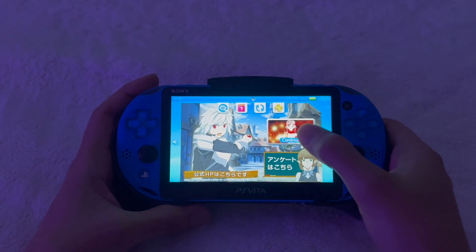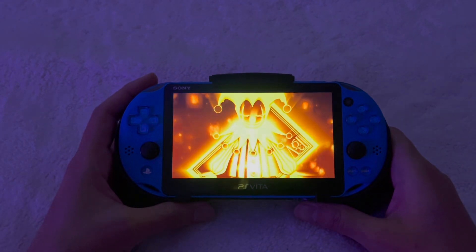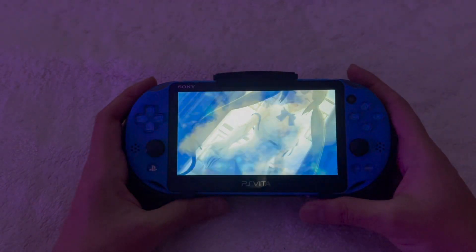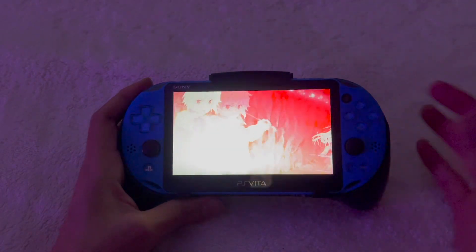What is up everybody, welcome back. Today I'm going to be showing you guys how to install the English translation for 'How to Pick Up Girls in a Dungeon: Infinite Combat'. For those of you that don't know about this game, it follows the story of the anime. You are in a fictional city of Orario and you play as Bell Cranel, who is part of the Familia Myth. Let's go ahead and get started.